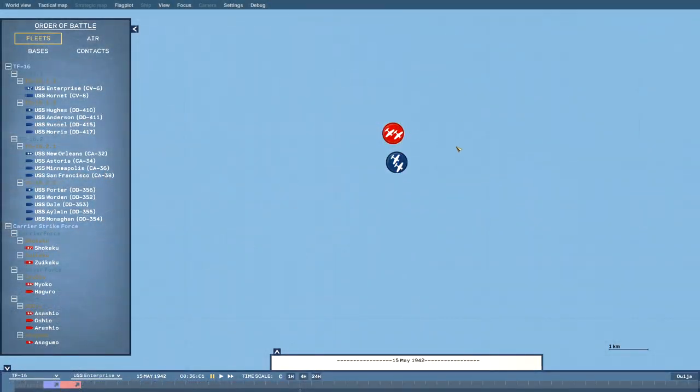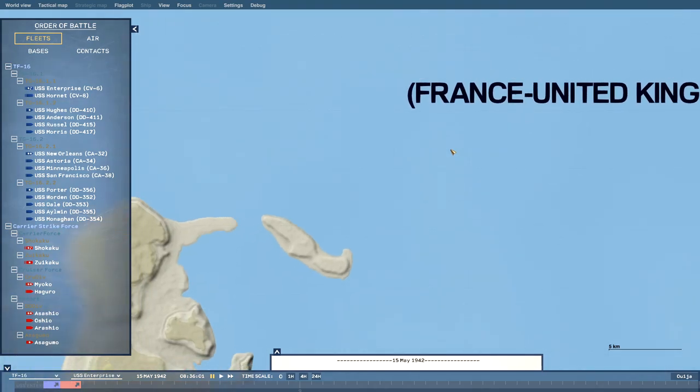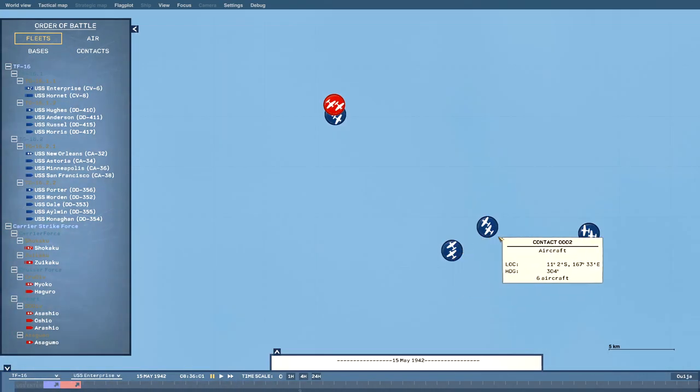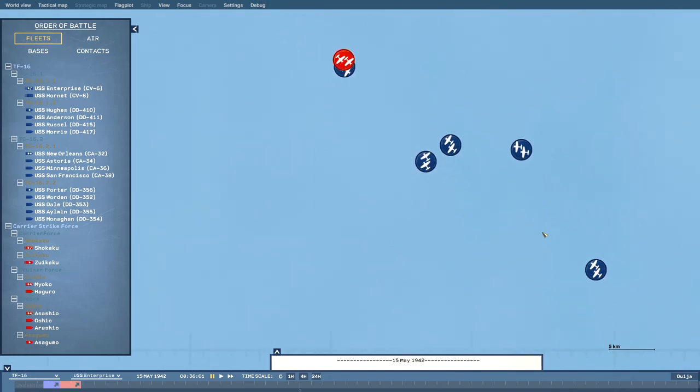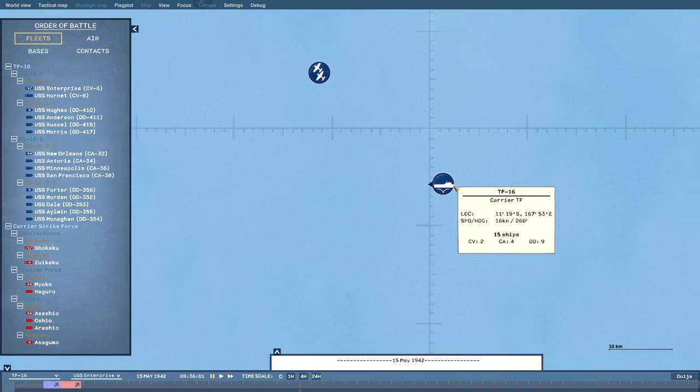Here we are looking at the strategic map. We can see that there is a contact up here already — two aircraft have spotted 63 aircraft and we have some other aircraft in the area. Down here is our Task Force 16 with our two carriers and their escorts of four cruisers and nine destroyers.